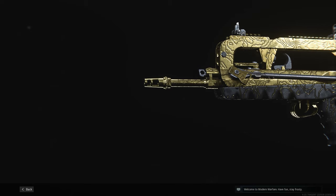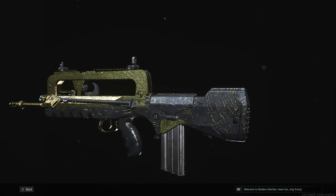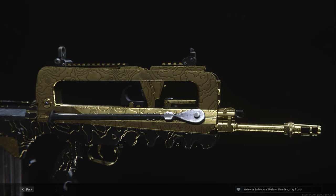So you want to get the FR 5.56 gold — you came to the right video. If you need any other gold guides, click the card on the top right of the screen; it'll show you a playlist of everything else I've done so far.